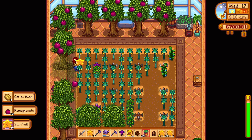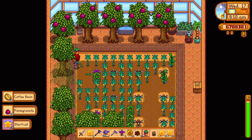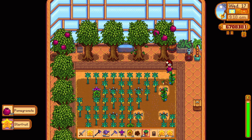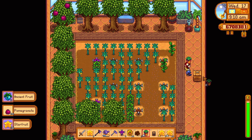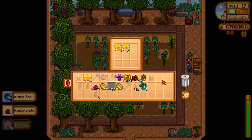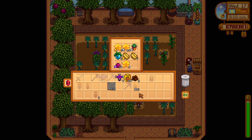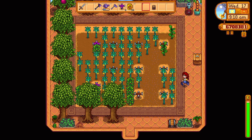When you finally get the mini shipping bin, you can place it anywhere you want on your farm. It behaves exactly the same as a normal shipping bin — you can place items in it and when you go to sleep, those items will be sold. But there is a catch: it only has nine slots, which is extremely small, but it is what it is.